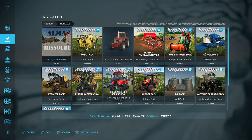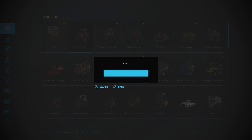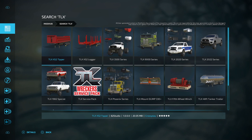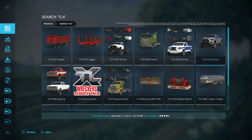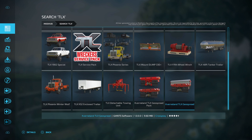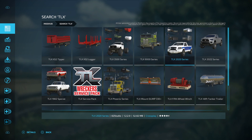Now that both of these are installed, let's go ahead and take a look at our installed tab. You can see Alma, Missouri is first and the International 1255 1455 is next. Another really cool feature I want to show you is called search. I'm going to hit square right here — let's say I want to search for TLX. We've heard David's mods are really, really good — and by David I mean 82 Squared Studios. Trust me, as a console player you're going to want to check out his stuff. Hit X and it's going to come up with all of the stuff with TLX. You can go anywhere from the 2020 Series all the way to the 48-foot Tanker. The 1982 Special is really good too. I recommend the Phoenix Series and the Tipper Trailer to start out with, and you're going to want the 22 Series truck as well.